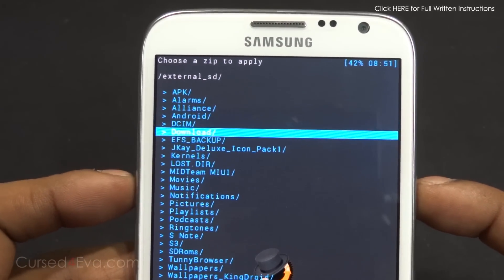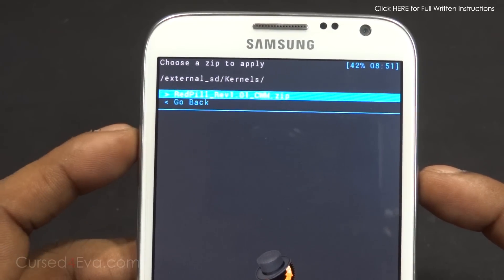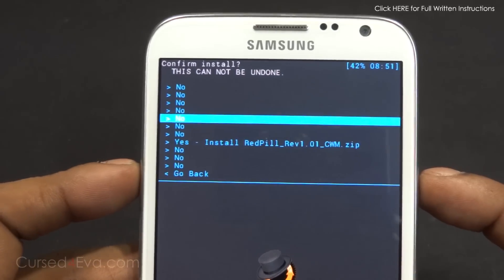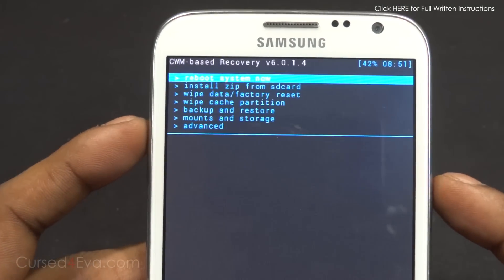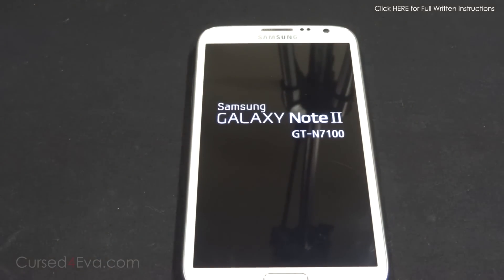Navigate to wherever you have the file. Here it is — Red Pill revision 1.01. Hit power and select 'Yes, install Red Pill.' This will take a few seconds. Then select 'Go back' and 'Reboot system now.' Now just wait for your Galaxy Note 2 to reboot.